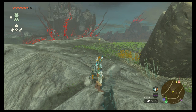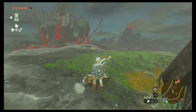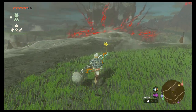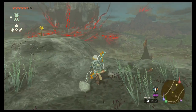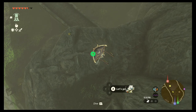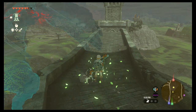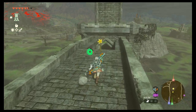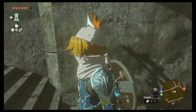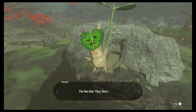Now we move on to the yellow flower. These ones can be a little annoying. As you approach it, it's going to vanish, and what you want to do is follow it to the next spot. It'll vanish again and do that maybe about five times or so. Eventually if you keep following it, it'll turn white — and when it turns white, boom, you get the Korok seed.